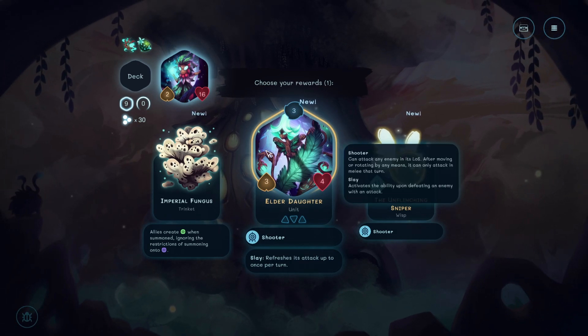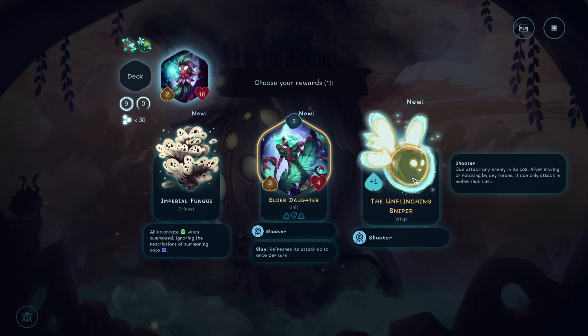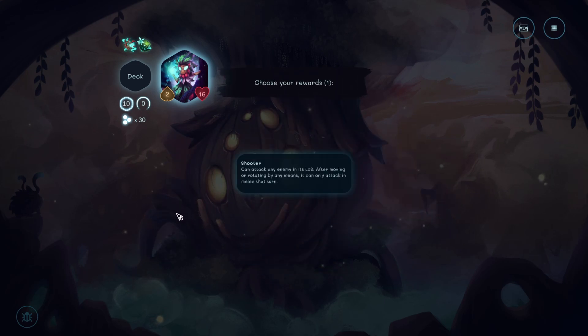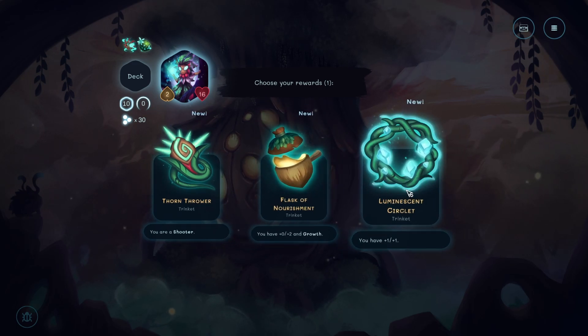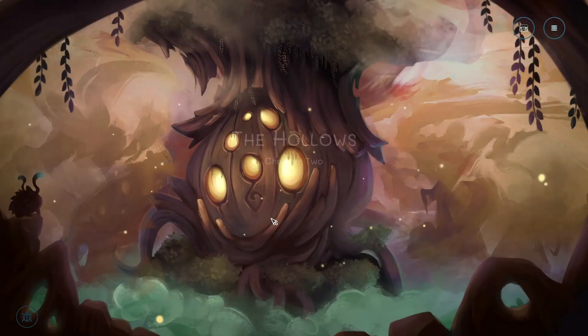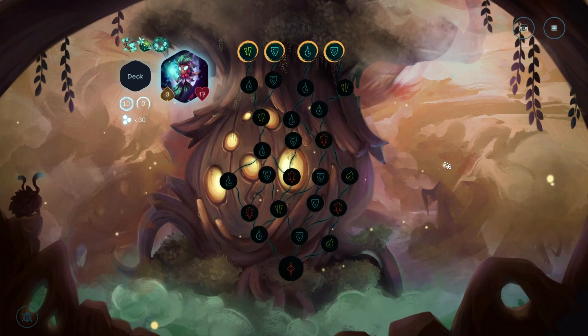Elder daughter. I think this outline means it's upgraded. Imperial fungus. Eyes create green when summoned, ignoring the restrictions of summoning onto things. I want to get the elder daughter - refresh the attack up to once per turn. You are a shooter - you have plus 2. You have plus 1 plus 1. Let's take plus 1 plus 1. The Hollows, Chapter 2. I think I'm going to leave it there.